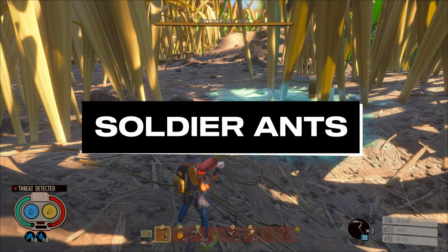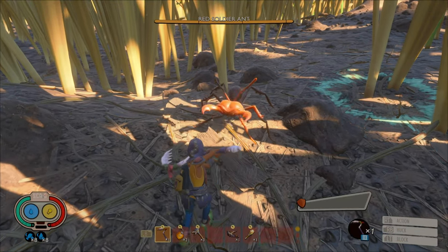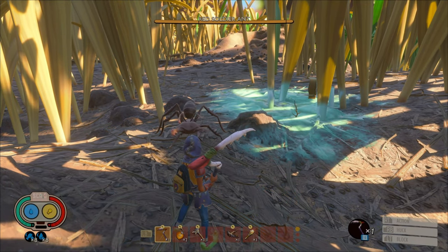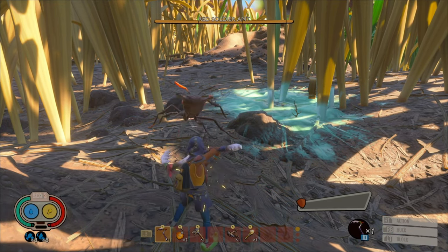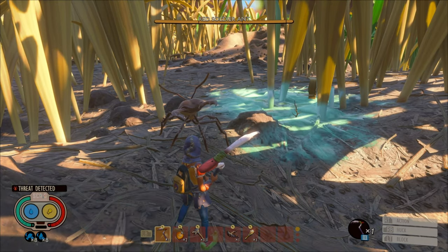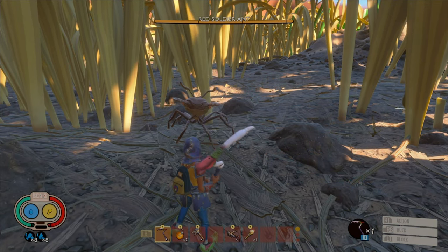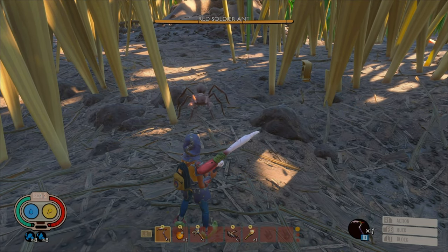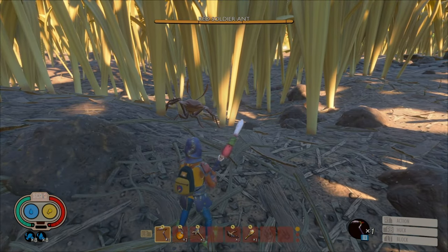Soldier ants. These ants basically have only two attack patterns, which makes it easier. This also applies to black ants and fire soldier ants. The first attack pattern is the easiest one to parry: they'll basically lunge back, pause, and then lunge forward. They'll make a noise that tells you what kind of attack it's going to be. If it's shorter, it's going to be a three-hit combo. But as long as you parry the first hit, you'll be perfectly fine, as it will interrupt the combo itself.